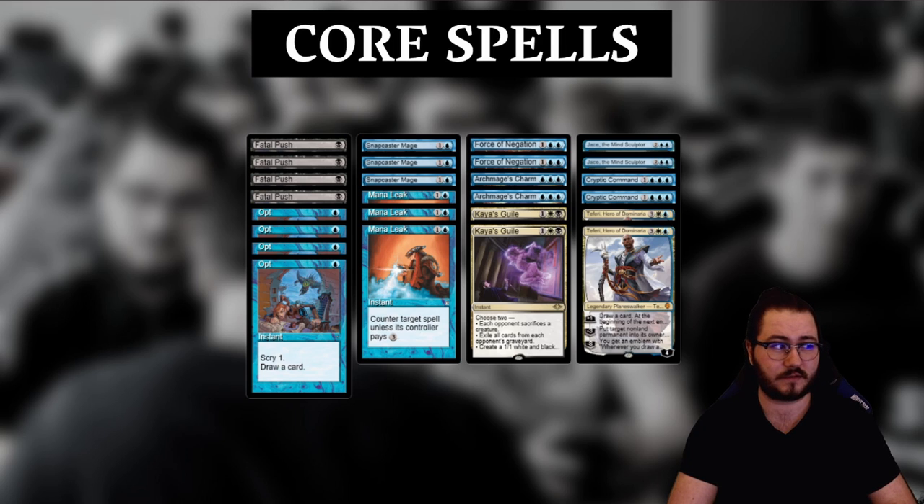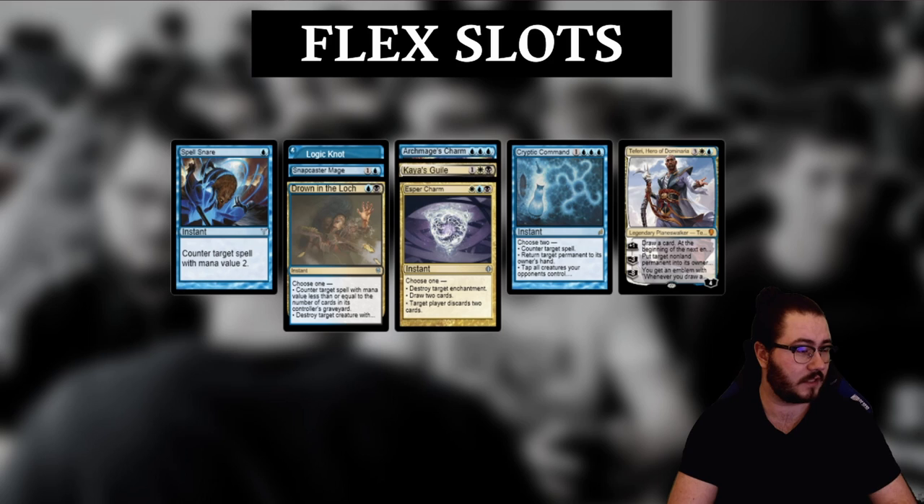These are the flex slots currently in the deck. Logic Knot and Drown in the Loch play more into Teferi, Hero of Dominaria — untap 2 lands on turn 5, which is what I like. Kaya's Guile is pretty great right now. Cryptic Command is also quite close to core, but I can see playing Supreme Verdict instead. Spell Snare is another card that many people dislike, but having the opportunity to interact with Thing in the Ice, Cathartic Reunion, or another 2-drop on the draw is very important. And with Force of Negation in the format, you can just pitch your dead blue spells to Force.